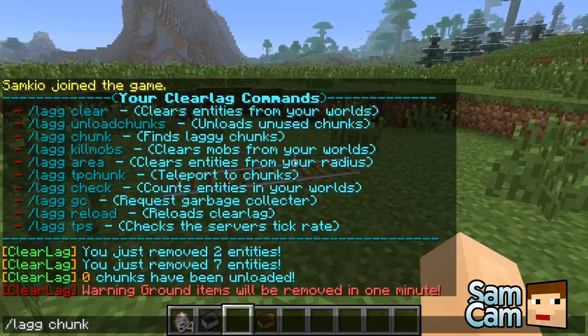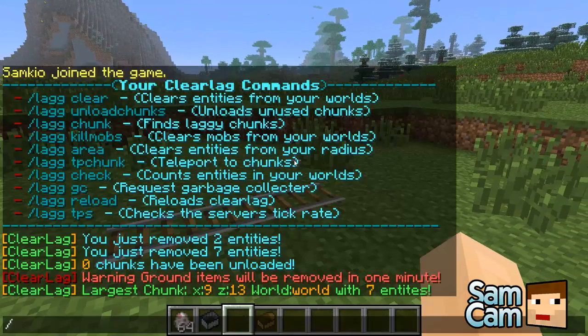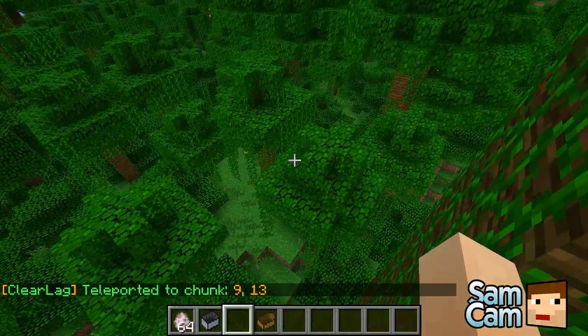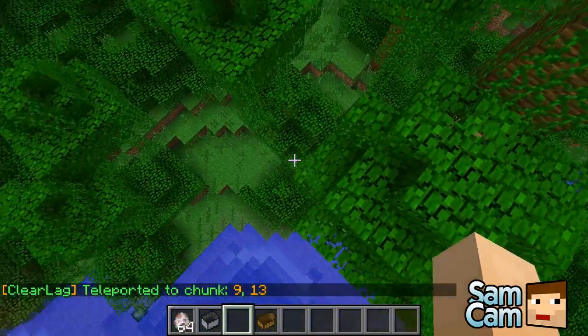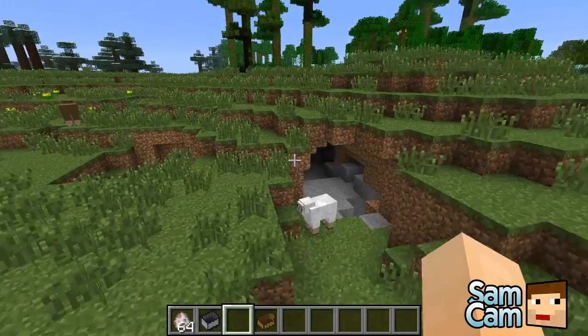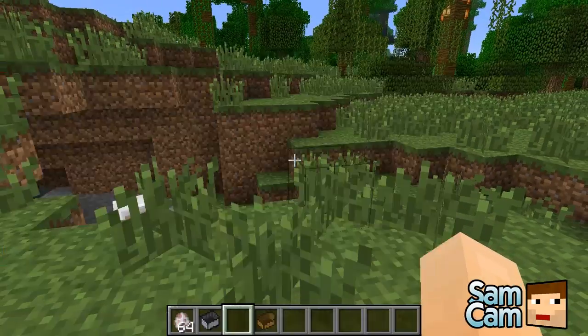The next command is /lag chunk, which will try to find the laggiest chunk. This works in conjunction with /lag tp chunk — the parameters are X, Z, and the world name. So /lag chunk tells me it's at 9, 13 in world, with seven entities, and then I can use /lag tp chunk with those same parameters — 9, 13, and world — to teleport there.